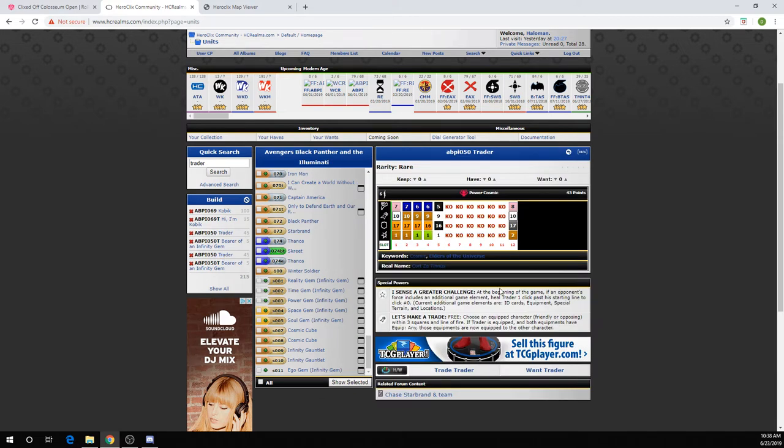The lockdown combination: the cosmic cube chooses one - this one gives an action token to an adjacent opposing character if you can deal one penetrating damage. The trick is Kobik activates it, swaps it to Trader, Trader activates it, swaps it to the other Trader, then that Trader activates it. It's really the death of the OMA - which is something I'm pretty excited about.